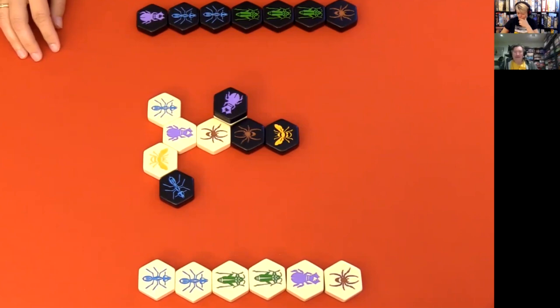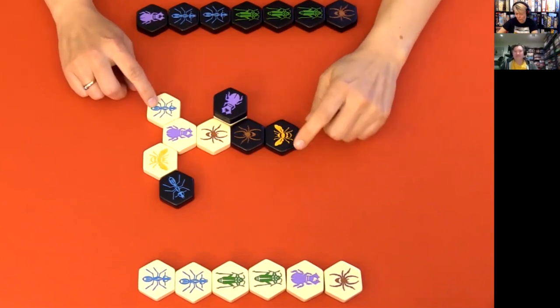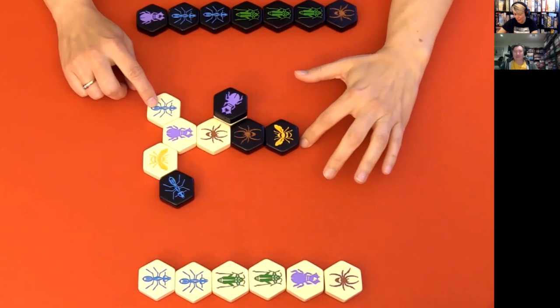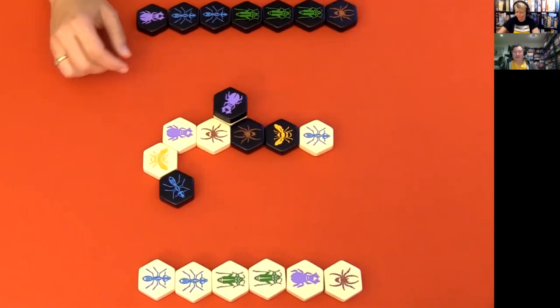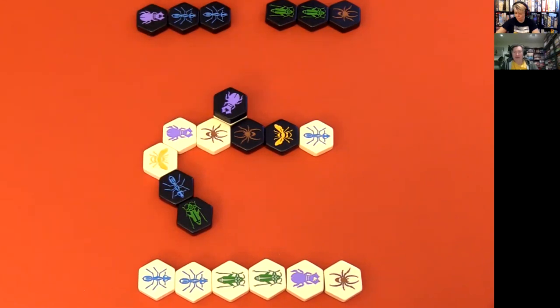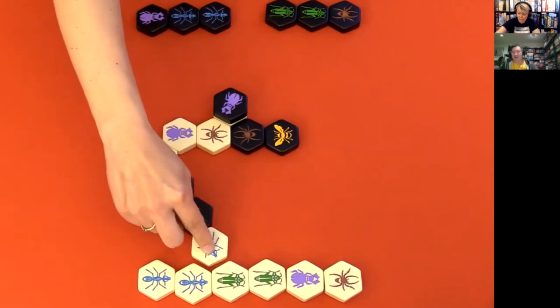I'll move my ant to queen three. At the end, yeah, that's perfect. A little Grasshopper. I'll put my ant on the end of that Grasshopper you just placed, right there. Yeah. And I will put a little Grasshopper — not there. That is not one, is it? Yeah. I'm gonna put this one in.